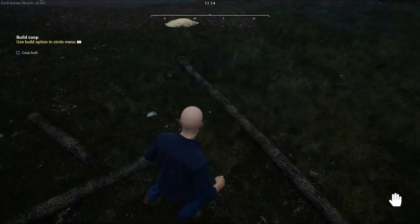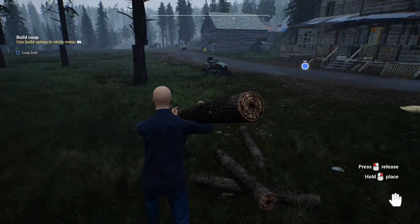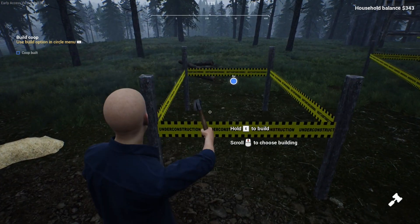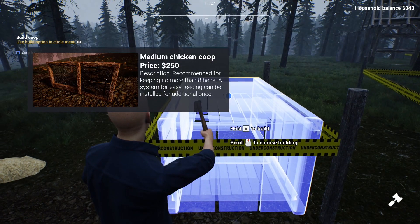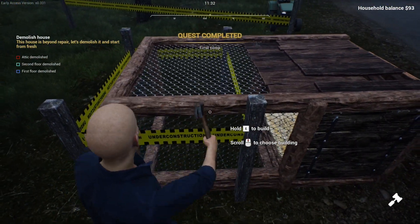I don't know what to do with all the timber just yet. Build right here and press E — we did it, we built the chicken coop! What is that thing? So now it's time to start demolishing — the attic, the second floor, and the first floor.